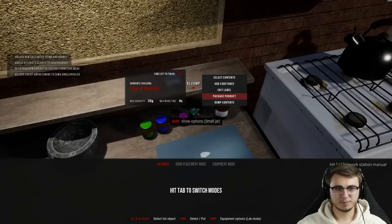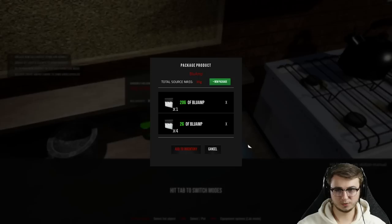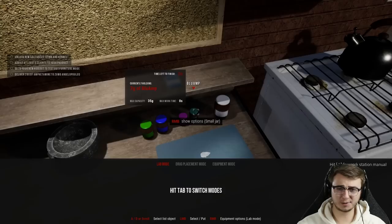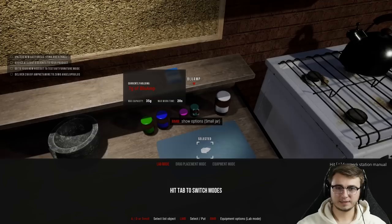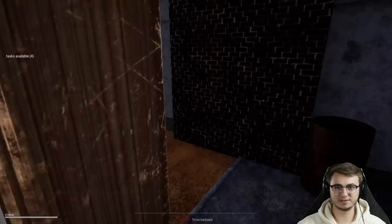We can't even add all of it — we need more jars. Our dealer wanted 28 grams of this stuff, so we've got to do one package of 20 and then some 2-gram bags. Now we've got all that — if we click on this and get it selected, we can add the substance to our jar. That is back to being full. Now we've got everything we need — let's go ahead and find our dealer.